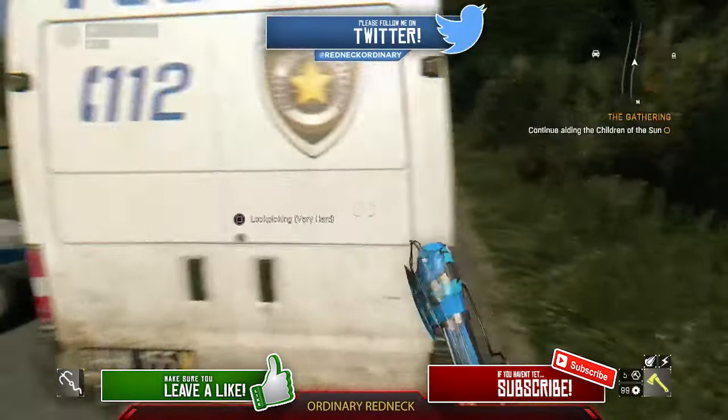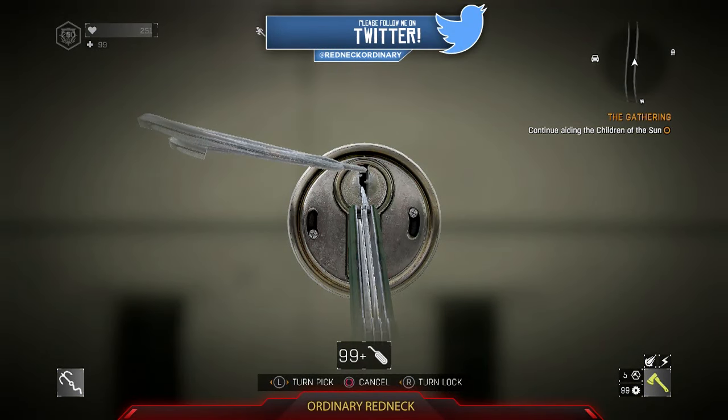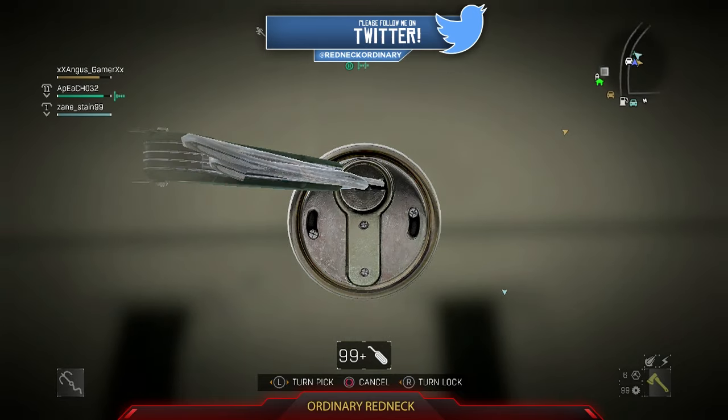When you're lockpicking, you want to break up the locks into sections. You have all the way left, all the way right, straight up, and in between. Typically it's the in-betweens that you'll find gets you into the lock.